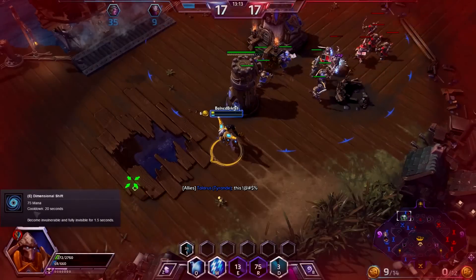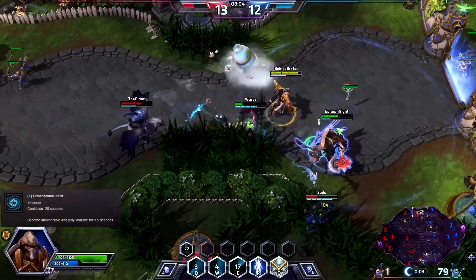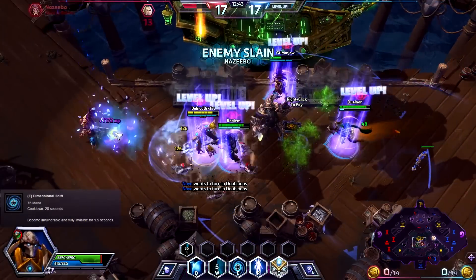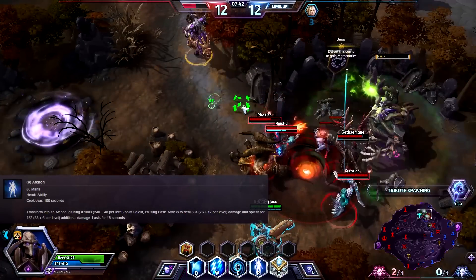Psionic Storm also helps you destroy enemy fortifications. Your third E ability, Dimensional Shift, makes you invisible and invincible for a short duration. It's amazing for dodging all kinds of incoming enemy attacks and abilities. You can also use it to escape from roots, walk through units blocking your path, or disengage and escape from the thick of a fight.